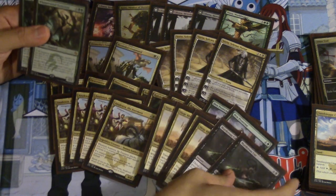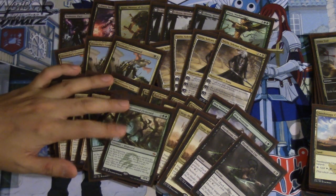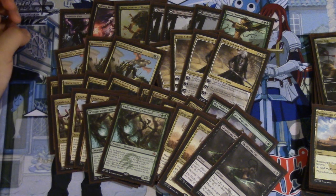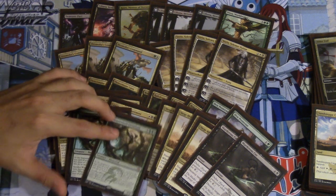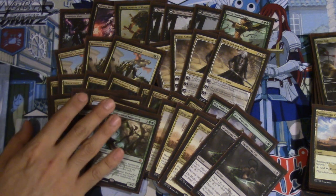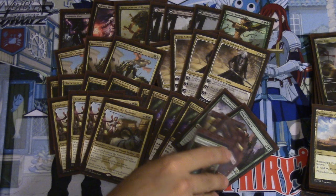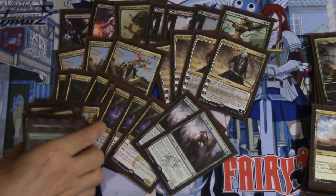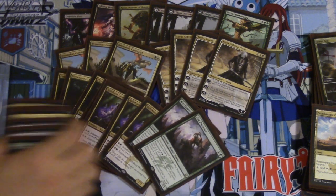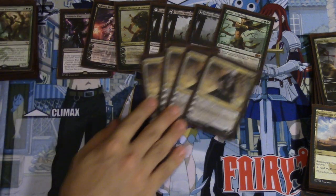Murderous Cut and Whisperwood Elemental — this card is kind of like I want to cut it, and a lot of times I sideboard it out because it's not really that type of deck. But at the same time it actually works really well together. You go aggro, but you're going aggro to go over the top, and the planeswalkers help you go over the top.